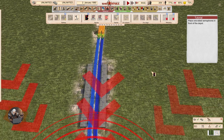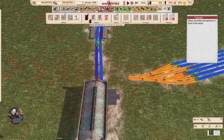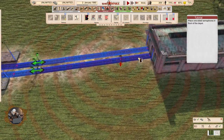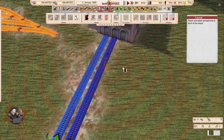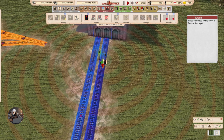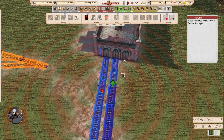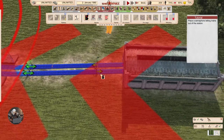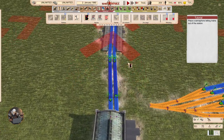Place one-sided semaphores in front of the depot. How do you make them one-sided or two-sided at this point? By clicking 'more'. So this one I placed in the wrong way — or not.